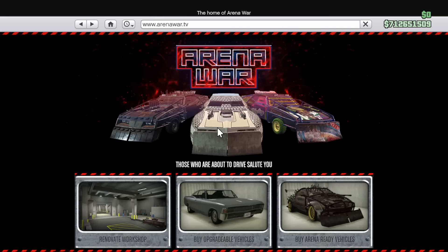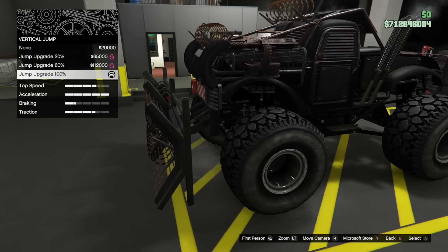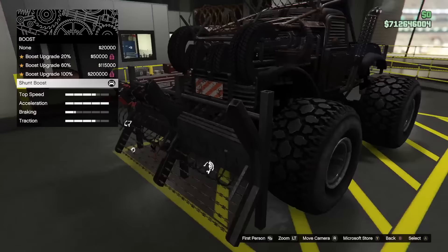This trick will work with almost any of the Arena War vehicles, minus the bike. Basically, if the vehicle can be equipped with the shunt boost and the vertical boost, it can fly — and that's the first step: purchasing both the vertical boost and the shunt boost for the car.